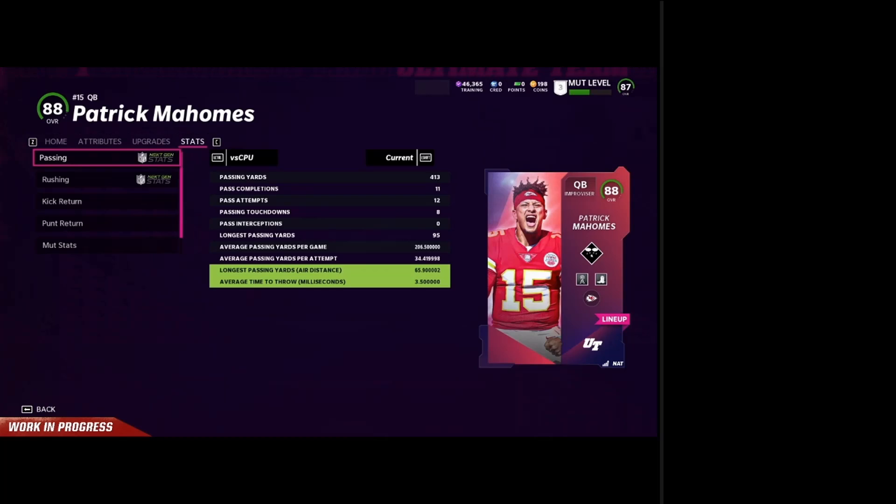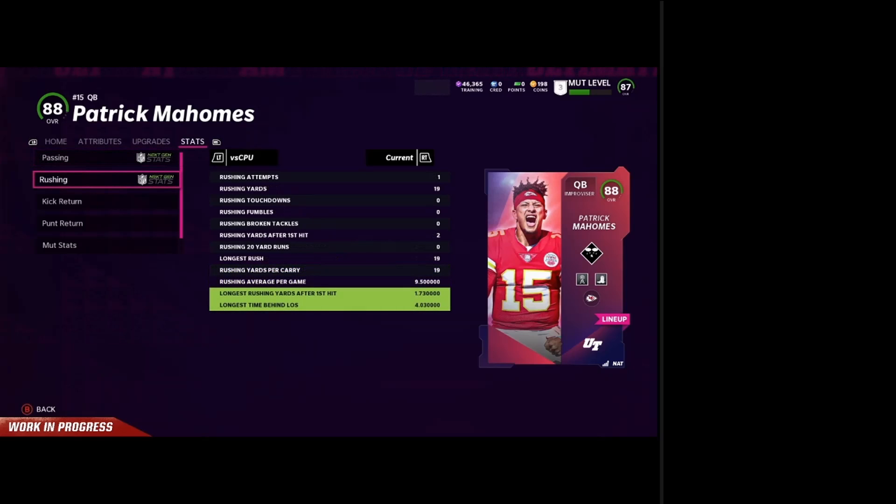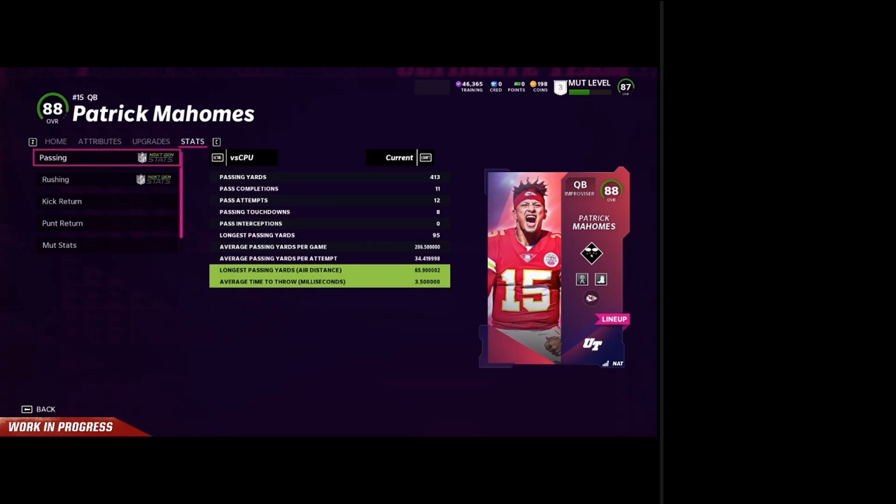Look at it right here — average time to throw the ball, it says 3.5 or 4.5 milliseconds right there. You're going to be able to see stats like that on next-gen. Remember: look at the stats, find the best stats, sell those cards. Those are the cards you want to go out there and hold on to, then sell them back once the game releases to everybody.